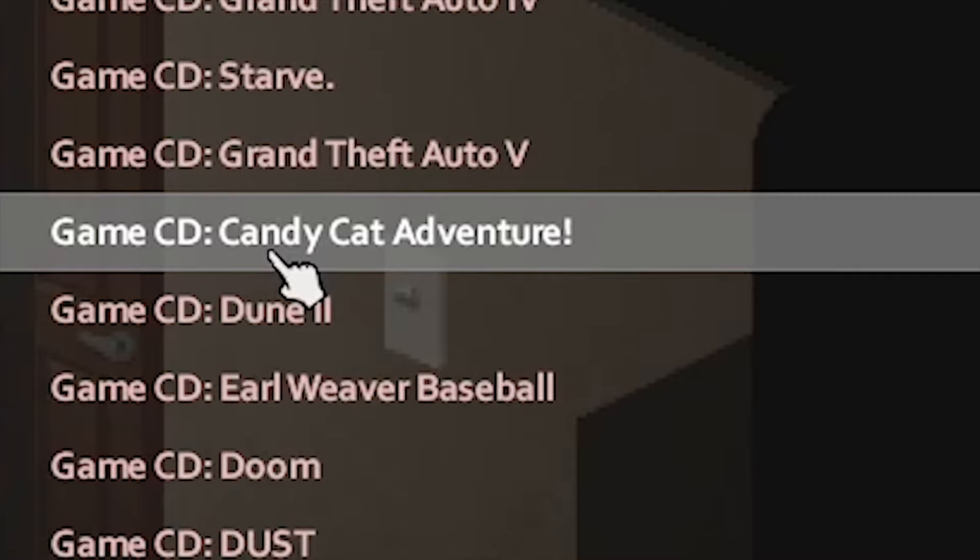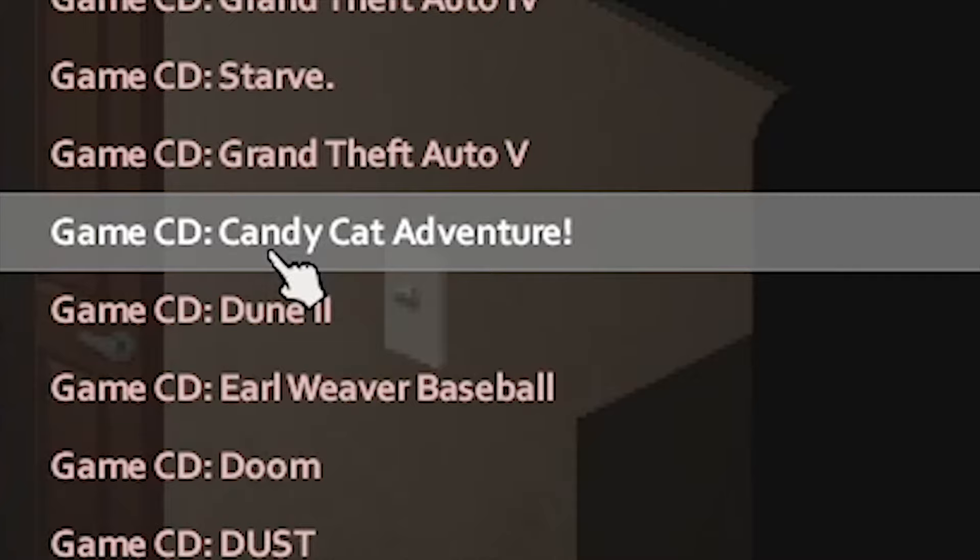First, you need to right-click it to turn it on. Then insert the game disc and you're ready to play.